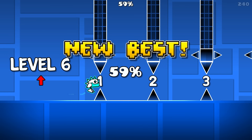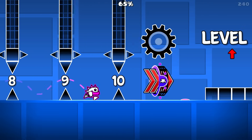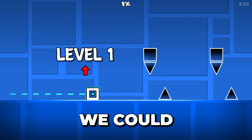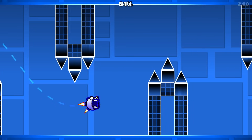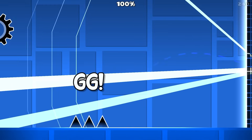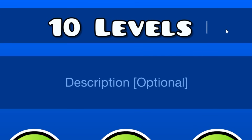Oh, level six. No — the robot kills me once more. 60%... come on, bro. Oh my gosh, I forgot it was swing copter. But we made it to level eight, guys — I know we could do this. Come on, level seven. Why am I swinging so much? Come on, level nine. Yes! GG! Oh my gosh, dude, I'm finally done with this level. Yes! Let's go!